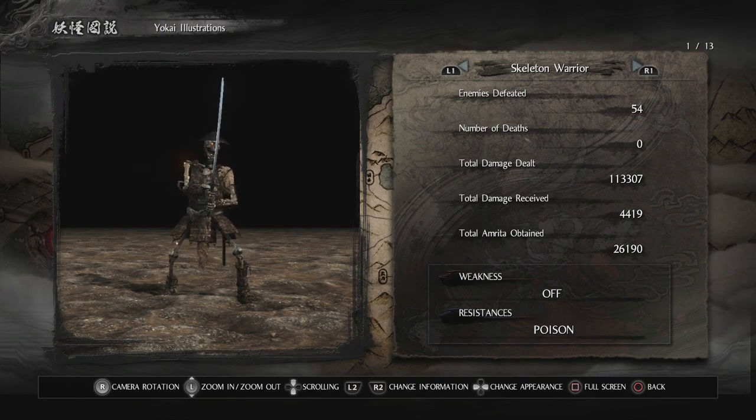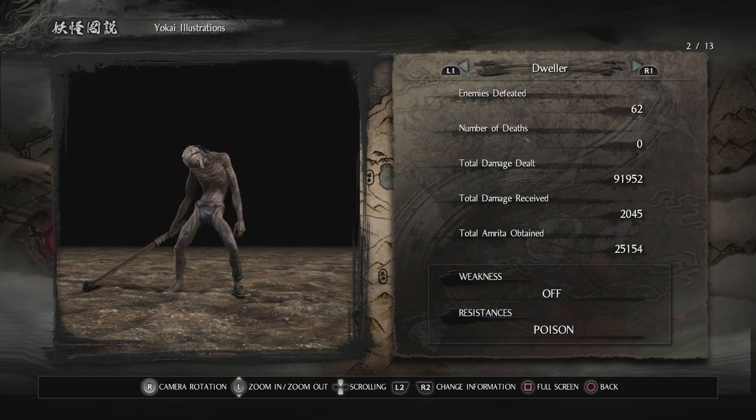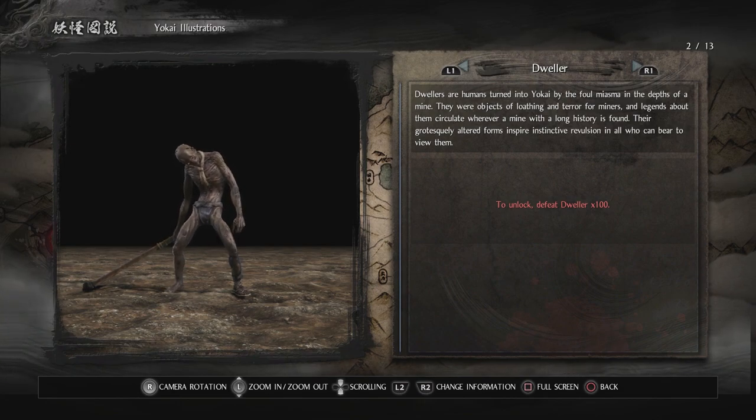Below there is their weakness and resistances — they're pretty resistant against poison. When you defeat 100 skeleton warriors, you unlock a little bit more information. I love that feature — it's so rewarding and makes looking at this really interesting.